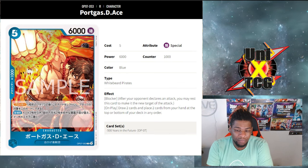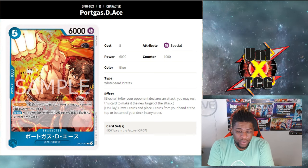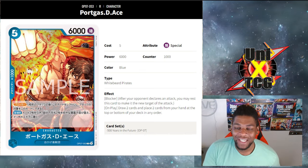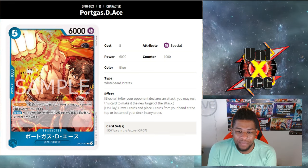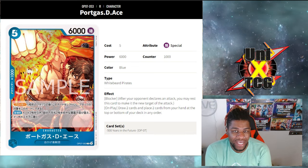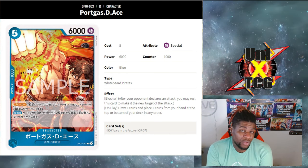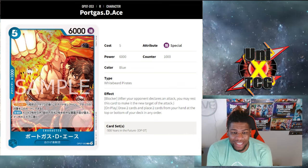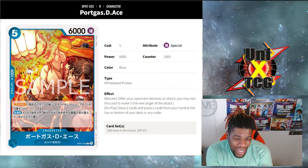A card that came out in OP07 is this blocker Portgas D. Ace — five-cost, blue, White Beard Pirates, Blocker. On play, draw two cards and place two cards from your hand to the top or bottom of your deck in any order. This card was clearly made knowing they were going to make Marco, because this synergy is just too well-designed — a very Sabo-like draw-two-get-rid-of-two, but instead of going to your trash, you can stack them to set up plays.